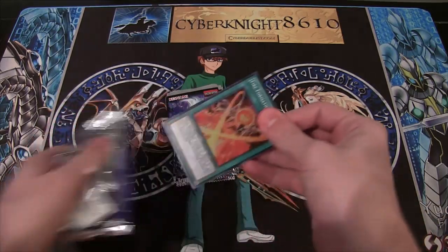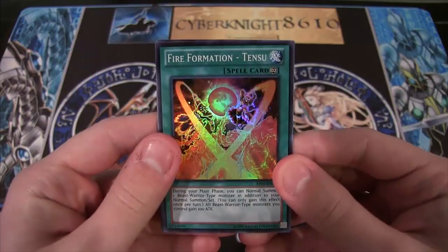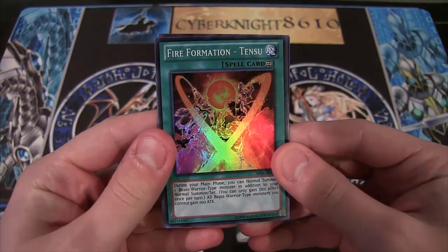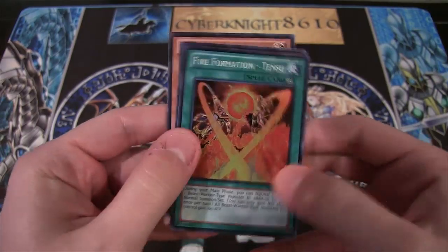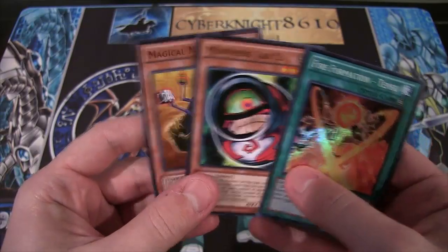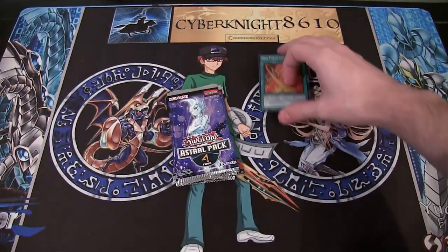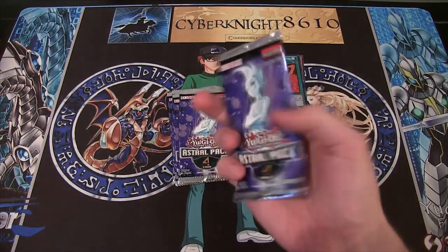We instantly see our holo. I was hoping it would be like the second card, that way it wouldn't just be spoiled for you guys like that. Anyway, Fire Formation Tensue — super rare, really nice looking. And Morphing Jar No. 2 and Magical Merchant, very nice commons as well. That's what's cool about this set — there are some good commons too.